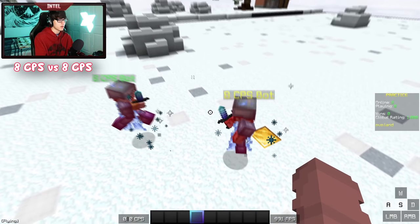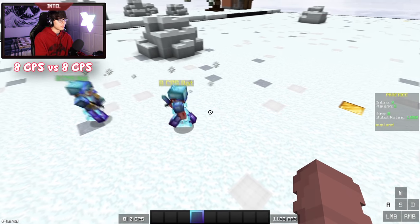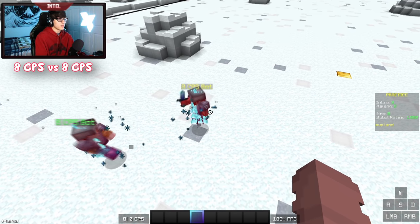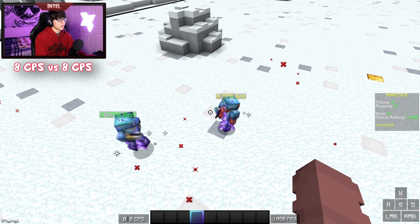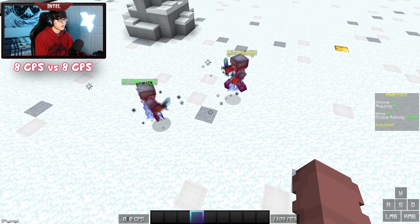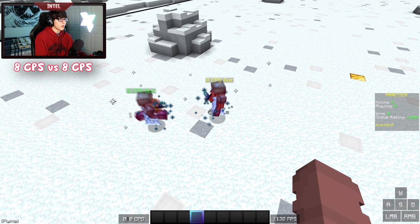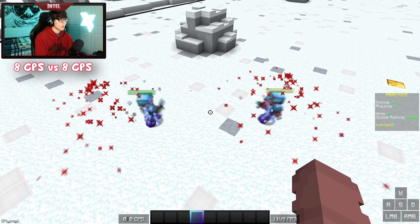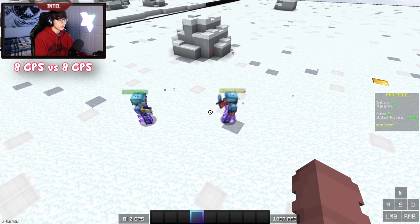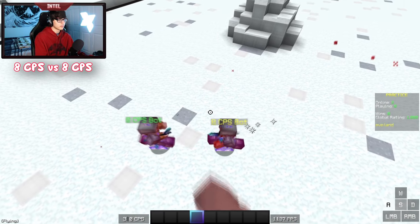Unfortunately my audio didn't record in these clips, so I'm going to be commentating over it. The first thing we have is our control group — both of the bots fighting each other right now are both clicking 8 CPS. Every other variable is the same: their ping, their movement, everything. You can see that when they fight, they're both taking the same amount of knockback and getting the same amount of hits on each other. It's as even a fight as you can get. No bot has an advantage over the other, which is exactly what we'd expect.